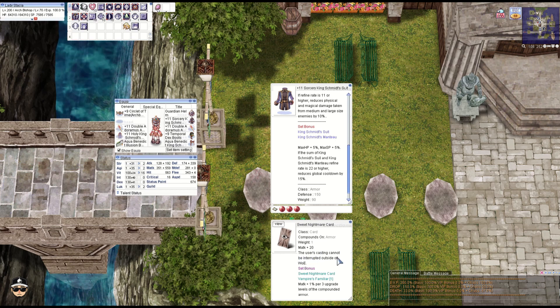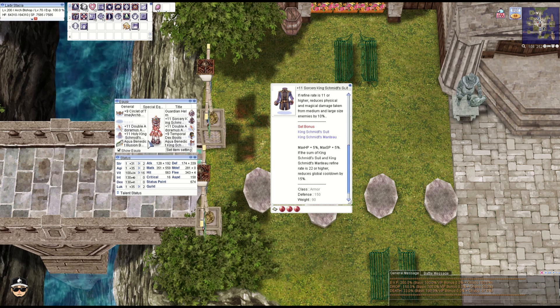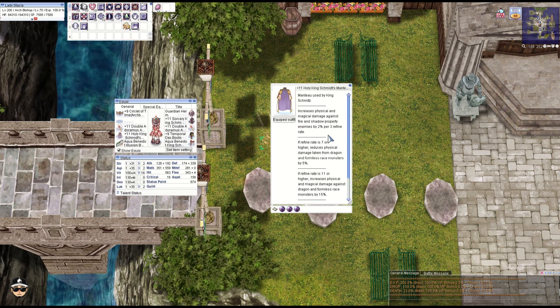We've got some stat enchants here — not really important — but the sweet nightmare card gives cast cancellation so your casts won't get canceled, plus M attack plus 20. Always a good armor card. Next we have the manteau from King Schmidt.